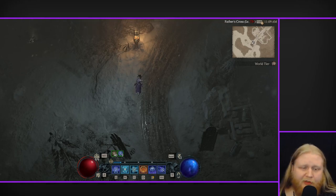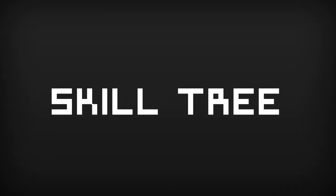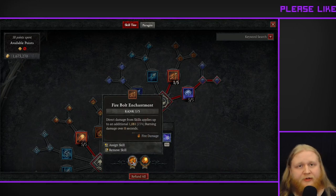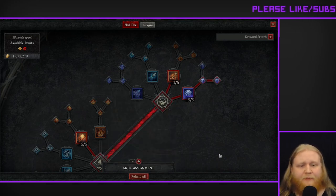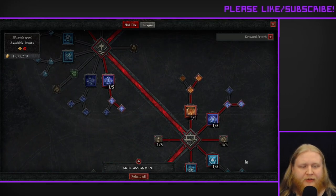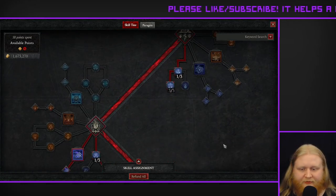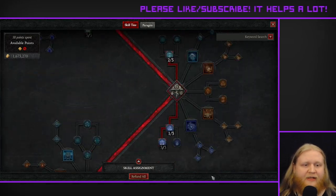This build plays very simply. Let's go ahead and move on to the skill tree. If you're just looking to copy-paste the skill tree, for our enchantments we're running Firebolt and Fireball. You can pause and copy and paste as you see fit. Now let's get into the details, starting with the basic skills and working our way down.